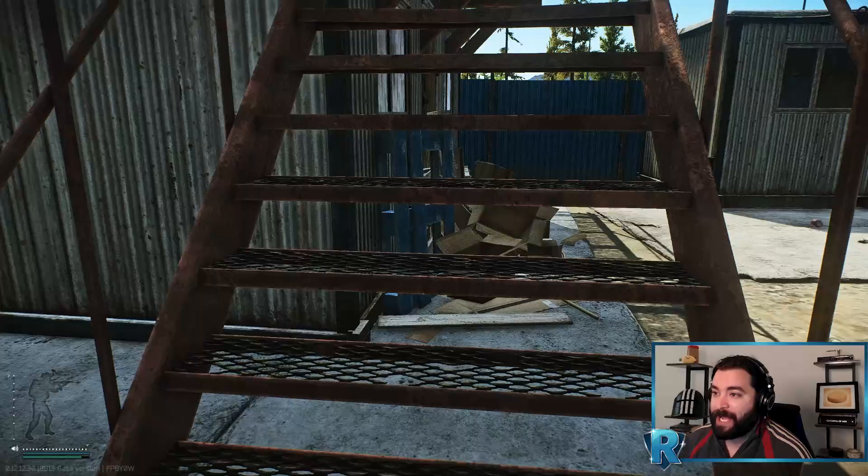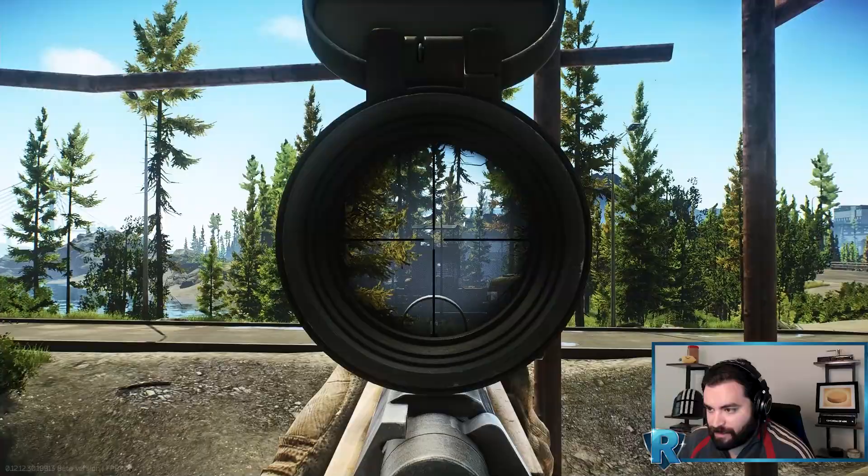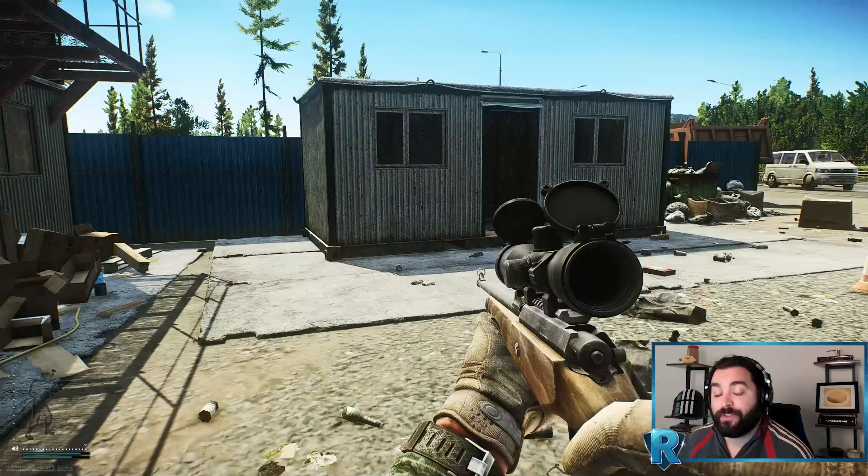The first thing we need to do is clear a path to get to the compound safely. We're going to come up to the side here on construction. I always zero up to 200 on this shot, and we're going to shoot that rogue. We've done this a couple times, so we got the headshot there.